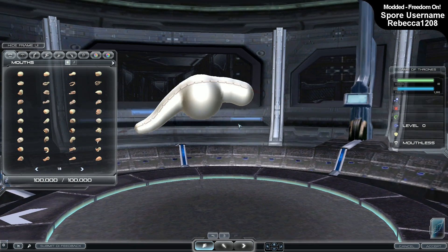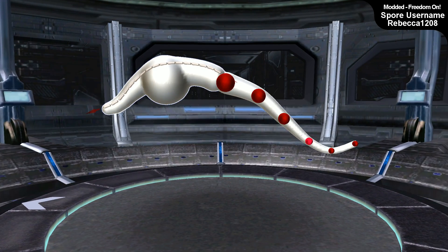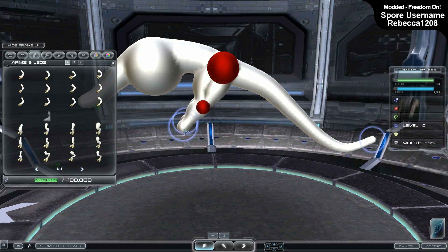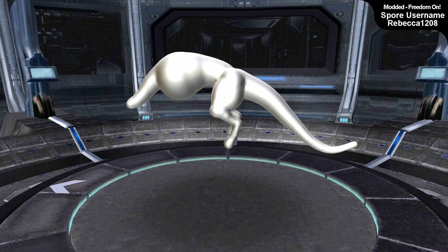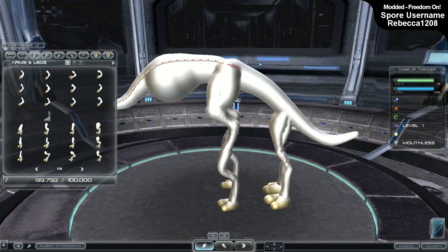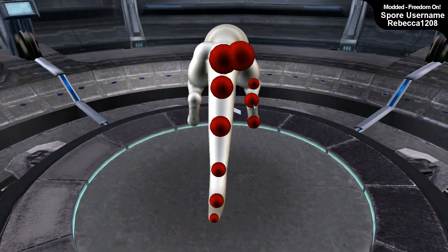I've always said I was going to make this creation and I've been really looking forward to making Drogon and the other dragons, but I'd always been quite apprehensive. There are two qualities of the dragons, particularly Drogon, which are very intimidating in Spore. One is the absolutely massive webbed wings — it's very easy to make them look really messy and cluttered.